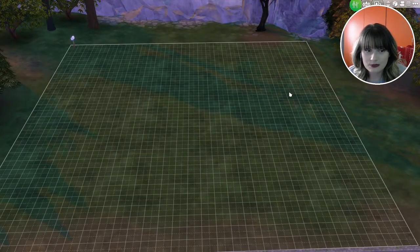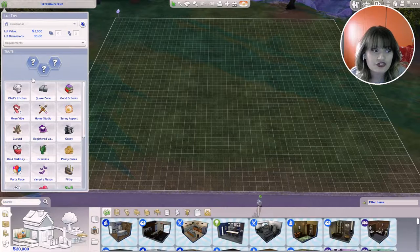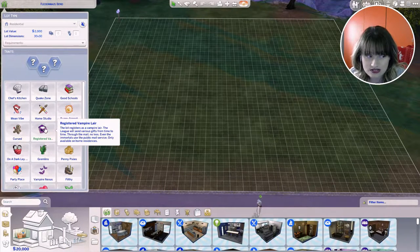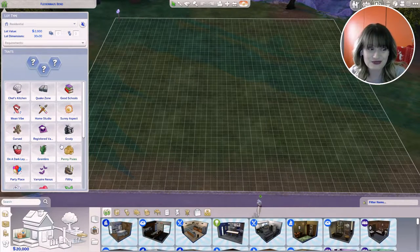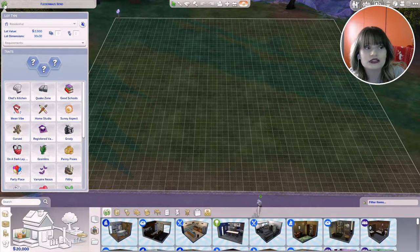Let me get into build mode. First of all, I want to show you that we got a couple of new lot traits. The first new trait is Registered Vampire Lair — the lot is registered as a vampire lair and the League will send various gifts from time to time through the mail, only available on home residences. Then we got On a Dark Ley Line — the dark energy here has an impact on all nocturnal activities, and you can expect babies conceived here to require extra care while teething. And we got the Vampire Nexus — a dark void envelops the lot; vampires are more likely to visit this area.